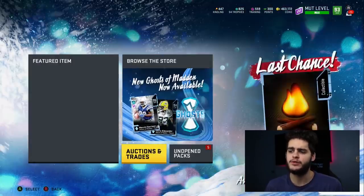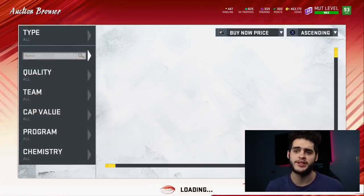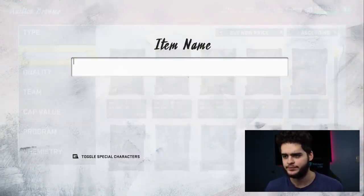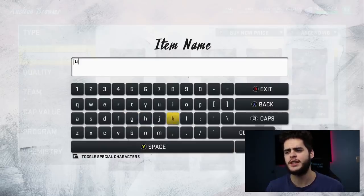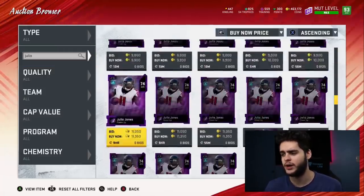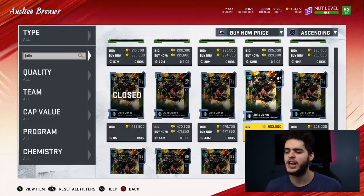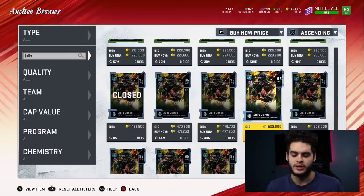Harrison Smith shouldn't be too expensive since not many people seem to want him — I'll go with about 225K. That brings the total set cost to about 725 thousand coins just for the three players. Now let's check Julio Jones. He goes for 469 thousand coins currently; if you sell him at night you could easily get about 500K, which after the 10% tax reduction comes out to about 450K anyway.